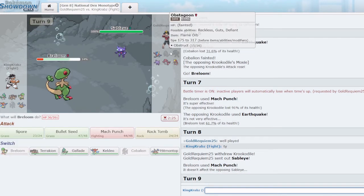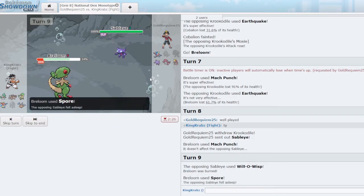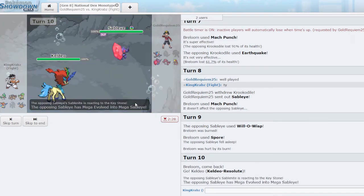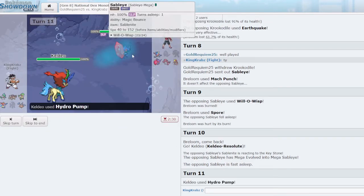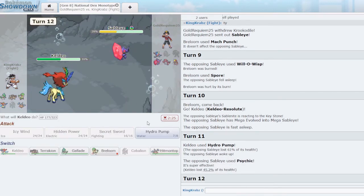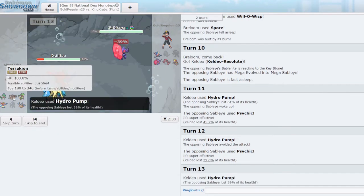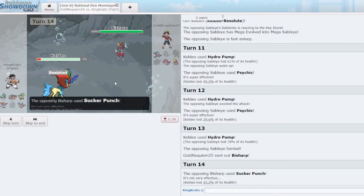Oh no, they woke up — they're actually Psychic Crocodile, which is really interesting. Hydro Pump misses — that's fine, it's in range of Terrakion. Perfect — and that should open up Hitmontop in the end game to click Mach Punch a few times. There's a small chance this is Focus Sash, but I'm more worried about Focus Sash Greninja. I take my Choice Scarf Terrakion and click Close Combat. I'm not too worried about Greninja — if they Water Shuriken, Hitmontop should easily live and revenge kill.